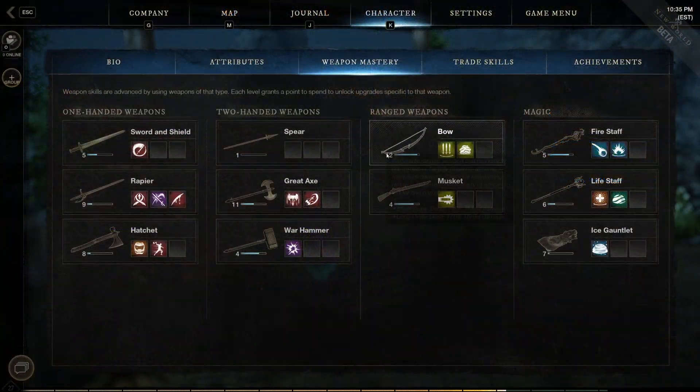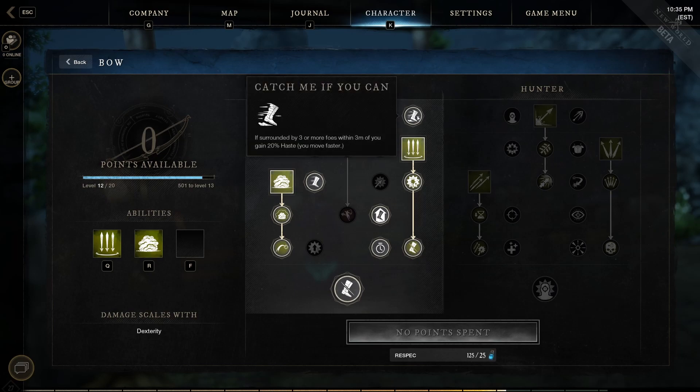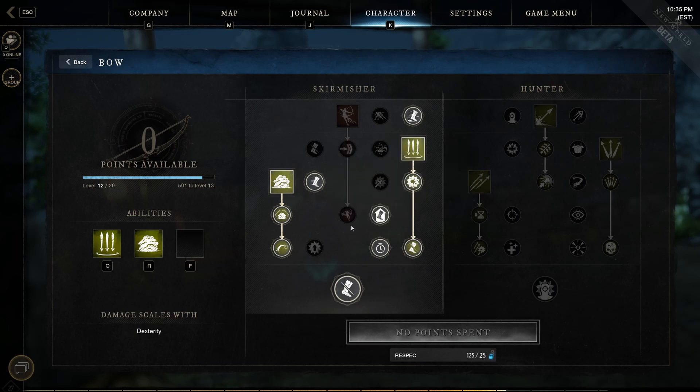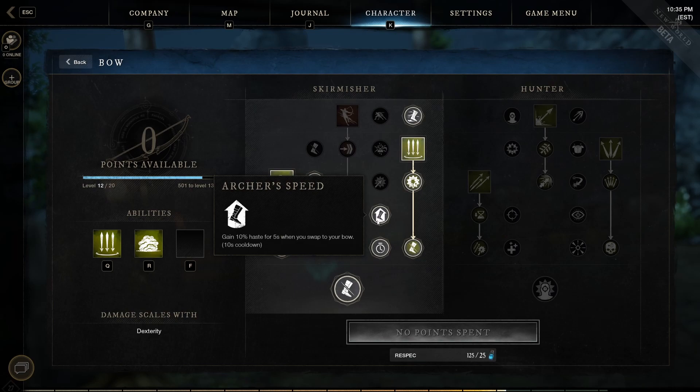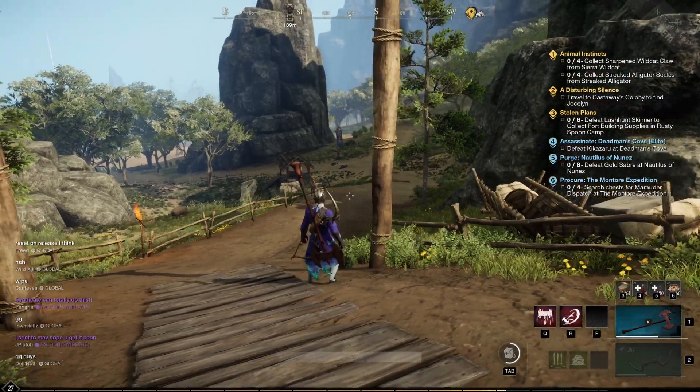You can further amplify this effect with some neat tricks using the bow. Further into the bow tree, about 4 points down on the left-hand side, you'll see the ability Dodge and Weave. That increases your speed by 10% for 2 seconds after dodging. And then even further down the tree, there's 10% haste when swapping to your bow for 5 seconds. While they don't stack, they do offer some neat intricacies.